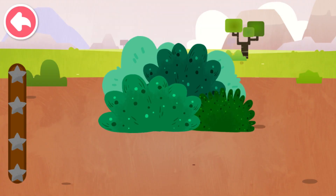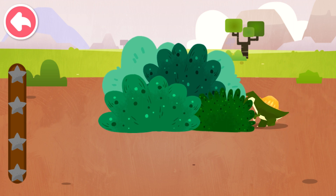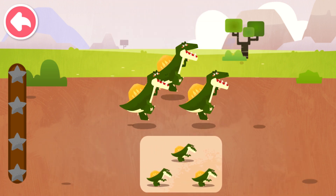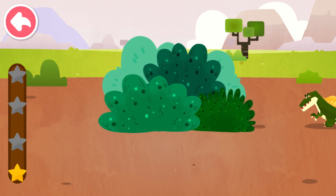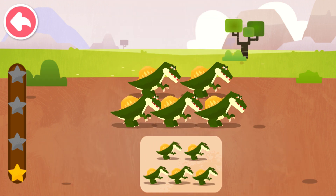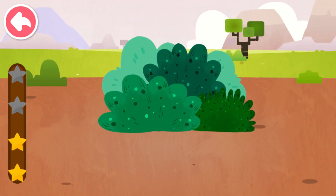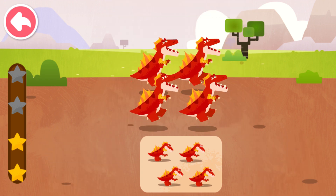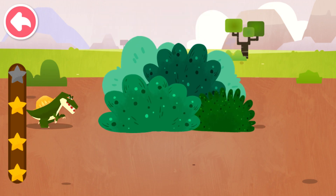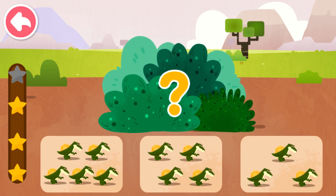Observe closely and see how many dinosaurs are hiding in the grass! How many dinosaurs are there hiding in the grass? Three. How many dinosaurs are there hiding in the grass? Five. How many dinosaurs are there hiding in the grass? Five. How many dinosaurs are there hiding in the grass? Six.